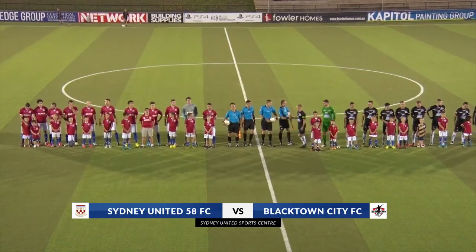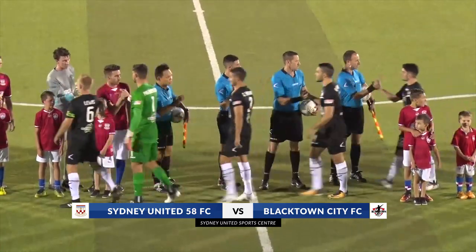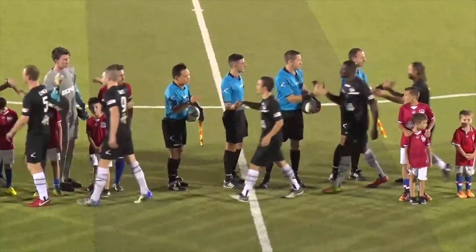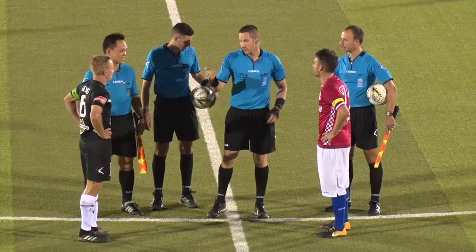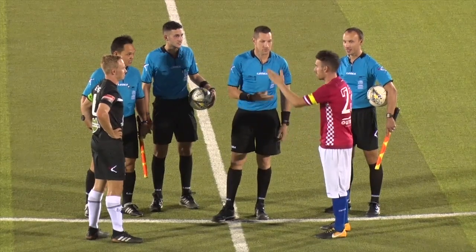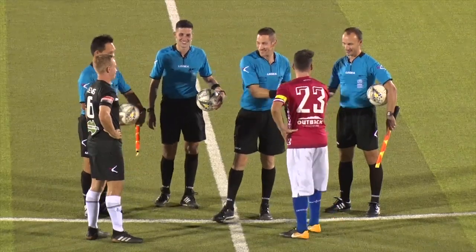A blockbuster match was awaited on Saturday night as Sydney United 58 welcomed Blacktown City FC to Indensa Park, with the home side having fallen to their traditional rivals Marconi in the opening round. United wanted to get their season rolling but faced a tough test against Blacktown City FC, who were also looking for their first win after a scoreless draw to open the season. Let's go to the Sydney United Sports Centre now where Tony Tenute has all the action.